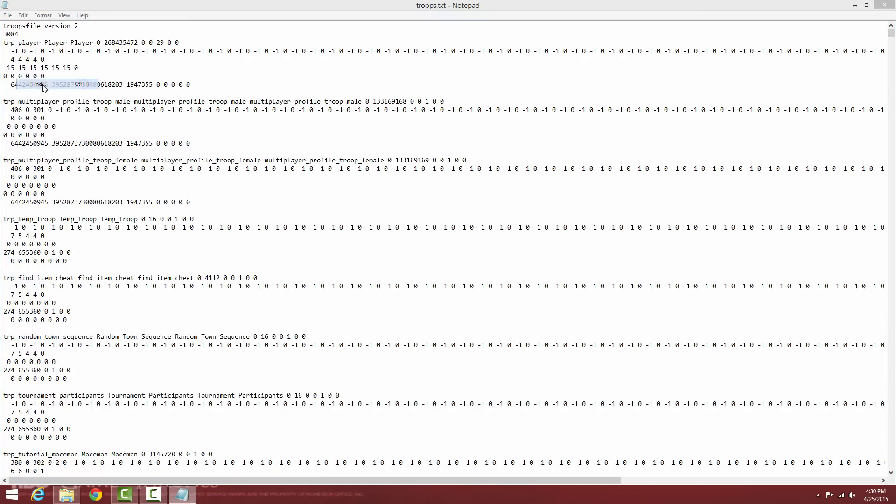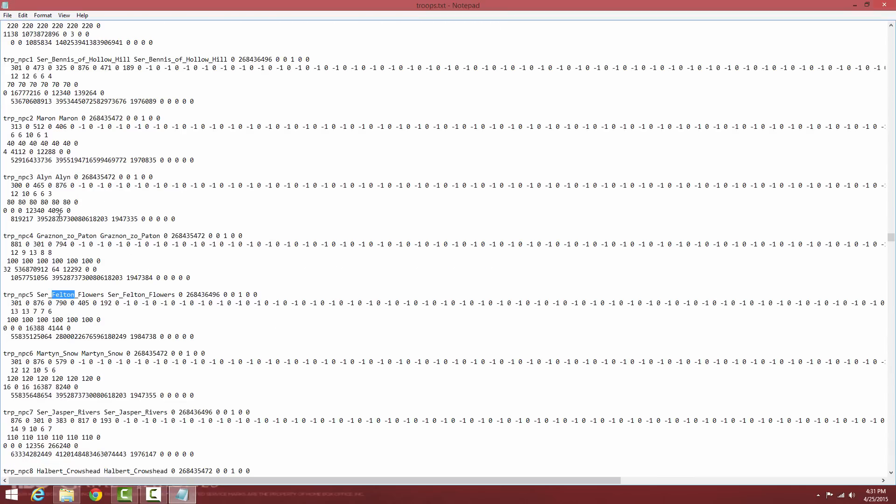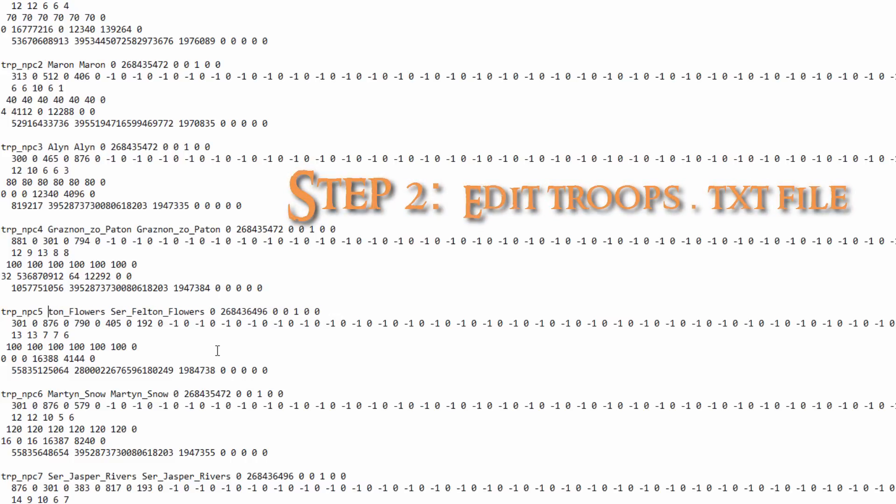To find Sir Felton Flowers among all this information, go to Edit, then Find, and type in "Felton," then press Next. There he is — all the companions are grouped together. Now let's change Sir Felton Flowers' name. I'm going to change him to Arcade_Son. Important rule: whenever there are two words, you must use an underscore between them — if you don't, you'll get errors in the game.